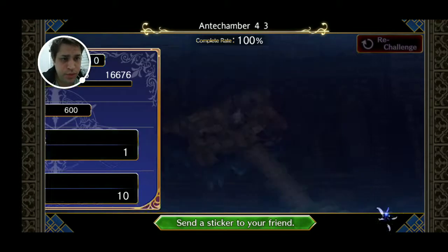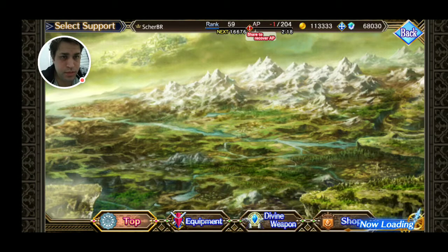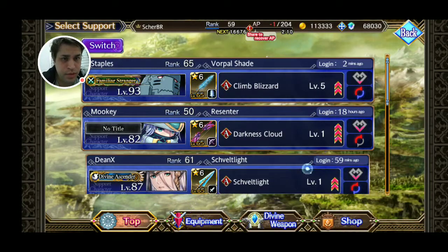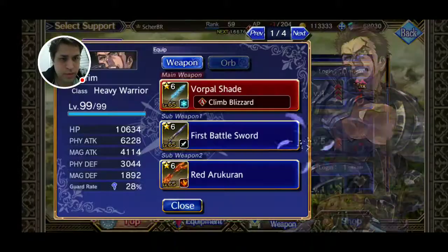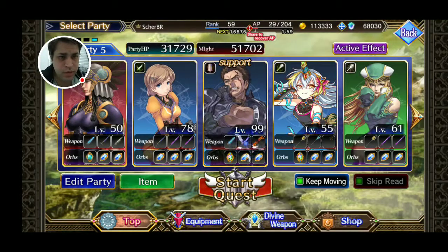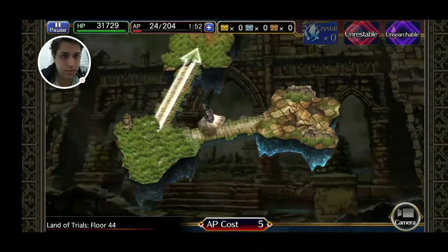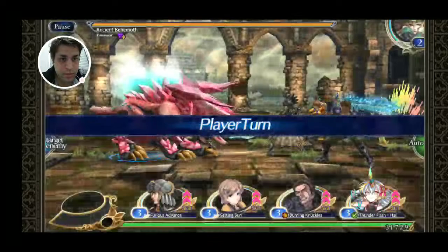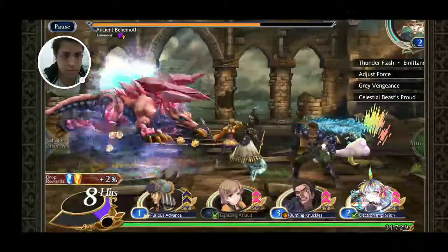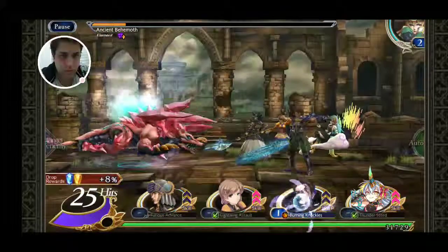Okay, this was floor number 43 — let's just keep going. I just got another item, and this one seems a little better. I'll just bring Arne Green here and keep going.